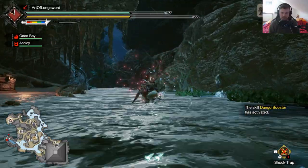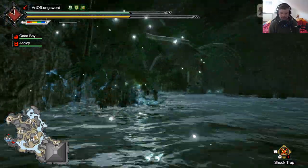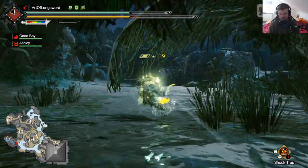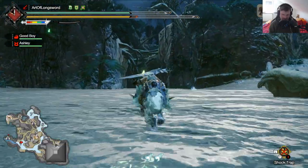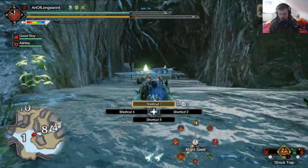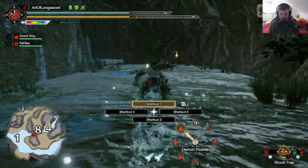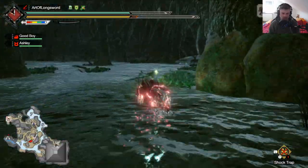I think it's not worth traveling to the sub camp here but I'm not sure. So let's buff like always. Also use Might Seed and the Demon Powder. I think jumping with the dog shortens the animation but I'm not sure.